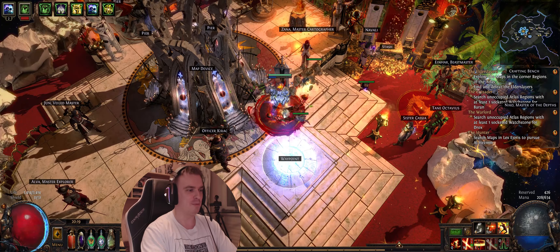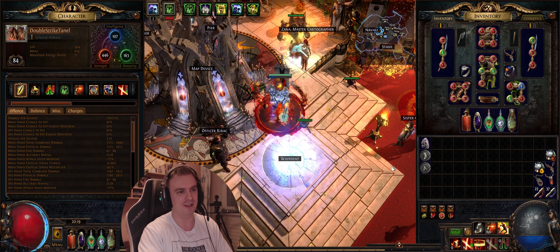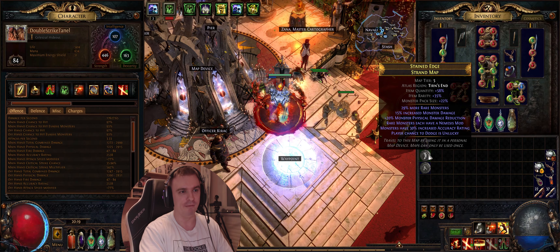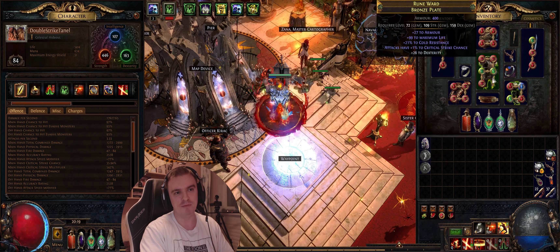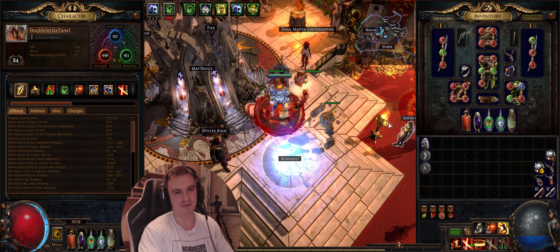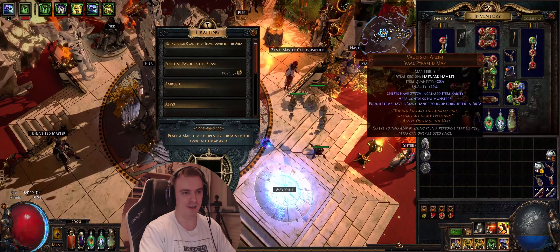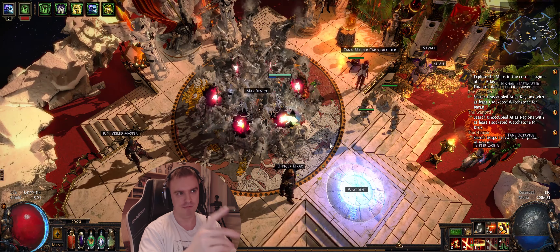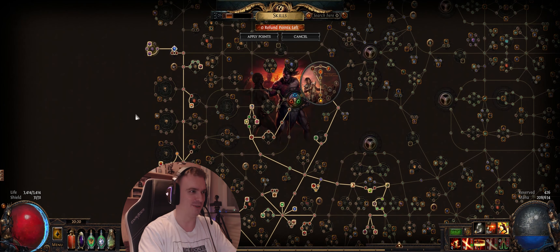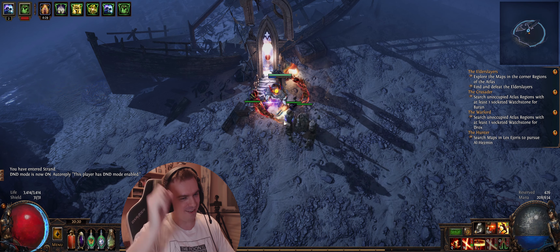It's not endgame viable at the moment I think, but if you get the health up a little bit - which you should do and I will show you how - it could tackle endgame content pretty easily because it has a lot of damage and huge clear speed. This is going to be a quick look at my build. My character is level 84 and I'm just about to get into yellow maps. I'm doing a Strand map, which is a tier 5 map, using a 5-link and Ikimonji's.